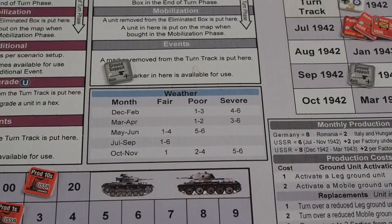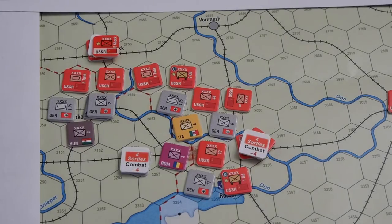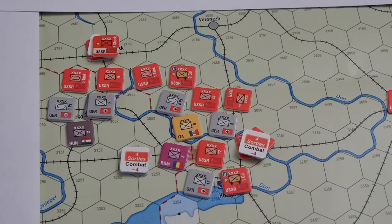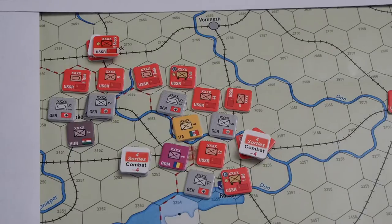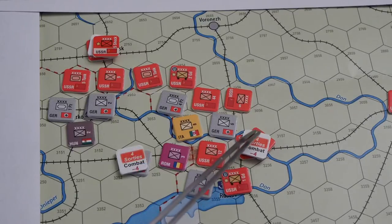So back to the fighting. Axis operation phase. This turn I'm afraid of the air force here and here that the Soviets have, and I'm going to try to take him out. That allows me to demonstrate airstrikes. I'm going to try to take out this air force here, flying an airstrike.